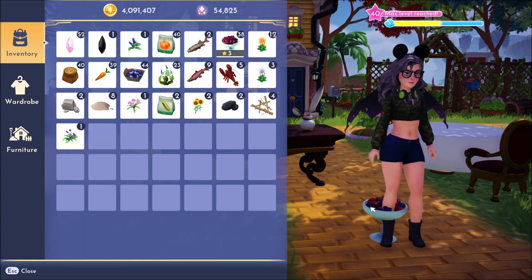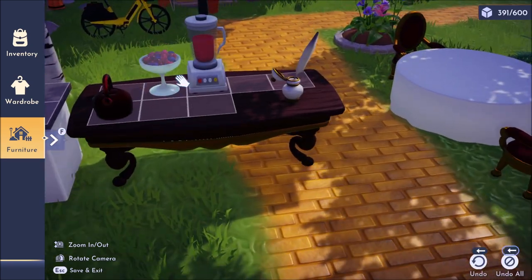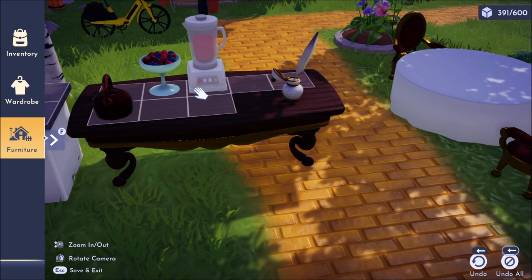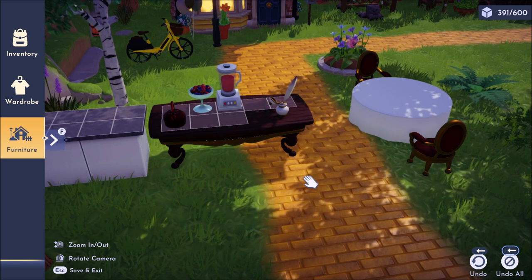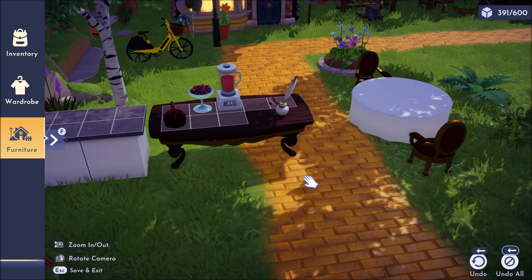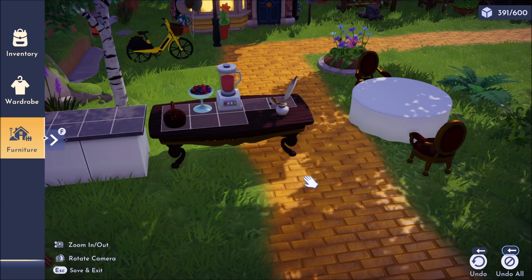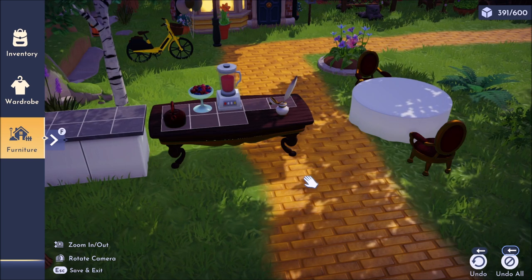If we go into our inventory and toss a berry salad on the ground, then go into furniture edit mode, all of a sudden we have a bowl of berries next to our blender - we're here making our morning smoothie with our tea going. Super useful for decorating! I hope this video was useful. The game doesn't make it obvious how to place items on tables, so now you know - you can decorate and organize to your heart's content. Please like and subscribe and turn your notifications on, and I'll see you guys around. Thanks and bye for now!